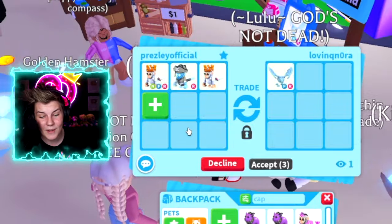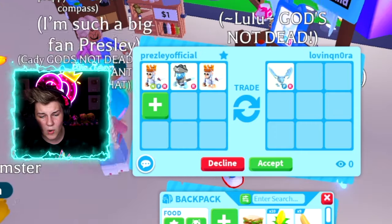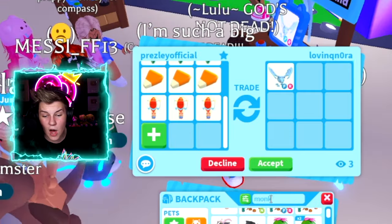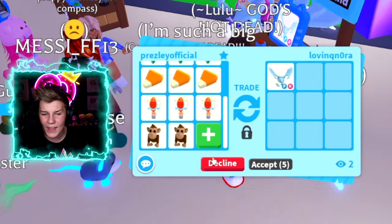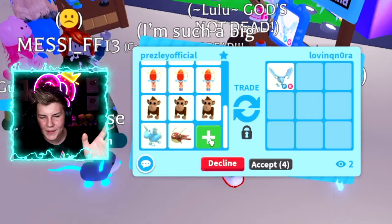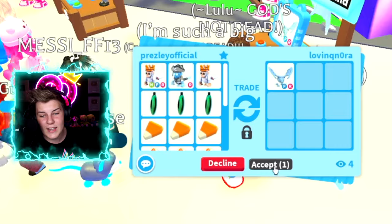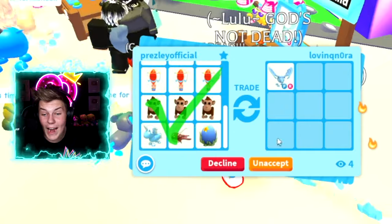Come on — if they accept this it would be crazy! Let's also add three cure-all potions, three candy corns since they're kind of rare, three monkey pets since they're pretty rare now, a leviathan, and some more good legendaries like an oceanic. I think this is a pretty good trade — we've absolutely loaded it up. Let's go ahead and accept for the fly ride frost dragon.